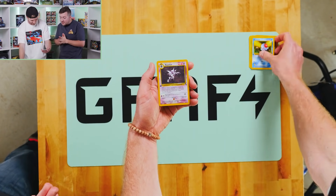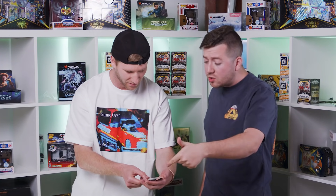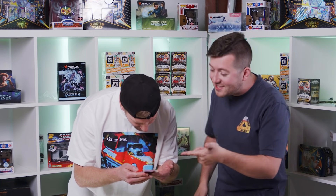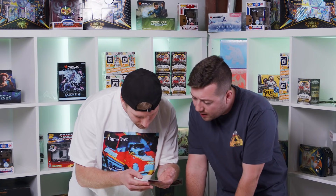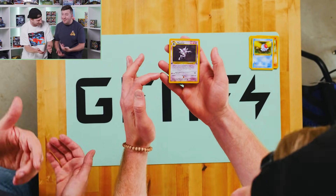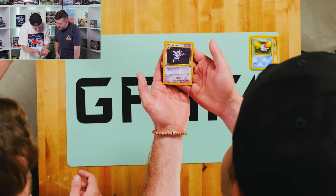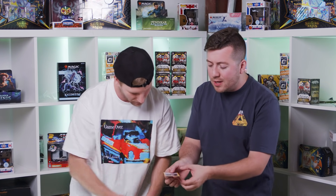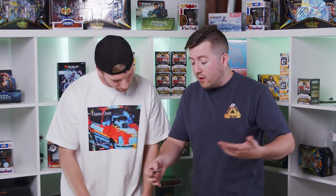This is Gengar. Haunter. Haunter evolves into Gengar. Haunter's a good card — first Edition Fossil Haunter. This is a good card. I love these. Gas Pokemon, evolves from Gastly — it's Gastly, Haunter, Gengar evolutionary line. This is clean. I love Haunter — this is actually a pretty popular Pokemon. They do fan polls within the Pokemon universe to gauge people's interest. Gengar is one of the most popular, and as a result his whole family — Haunter, Gastly — they're all relatively popular.